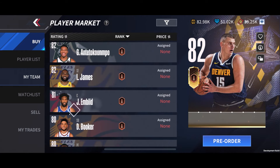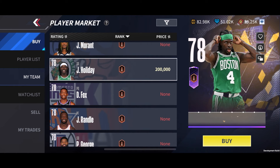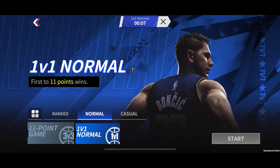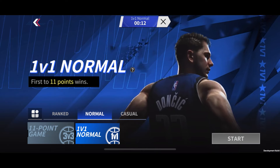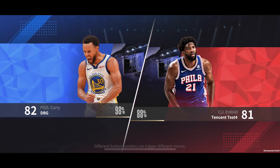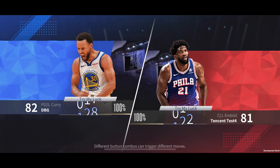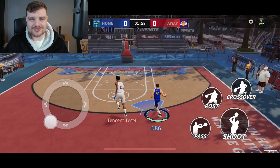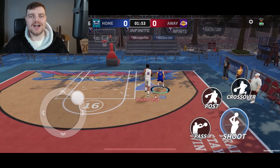Looking at the player market, there weren't many cards up right now — it is another way of getting players rather than opening packs. But I was not spending $200,000 on a Drew Holiday. What I decided to do was play some 1v1, because we do have a lot of guys we can use. Running with Steph Curry against Joel Embiid, this could be a pretty fun matchup, especially for our first game while we're just figuring things out. I really used this first 1v1 game to try to figure out the controls, and you can see by Steph Curry's dribbling — man's moving like this is a console game.